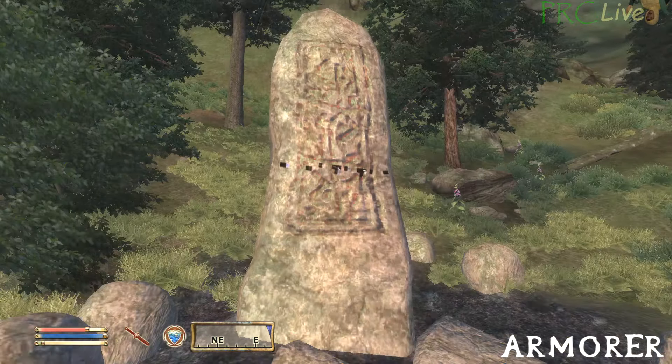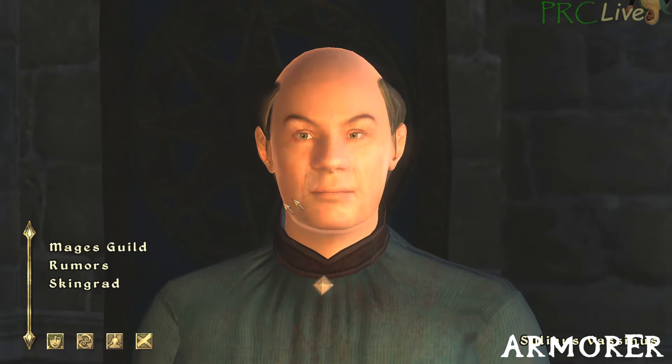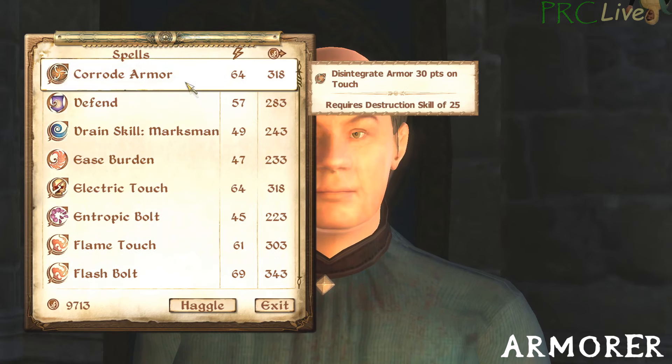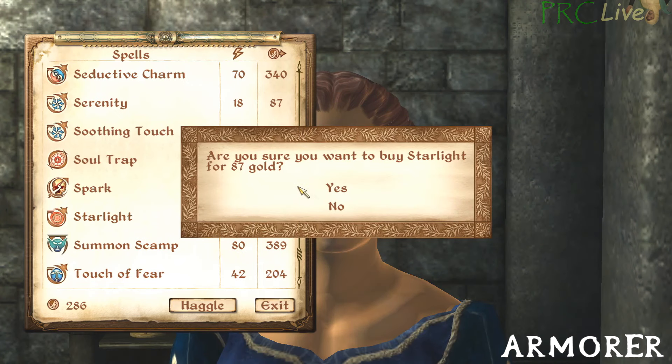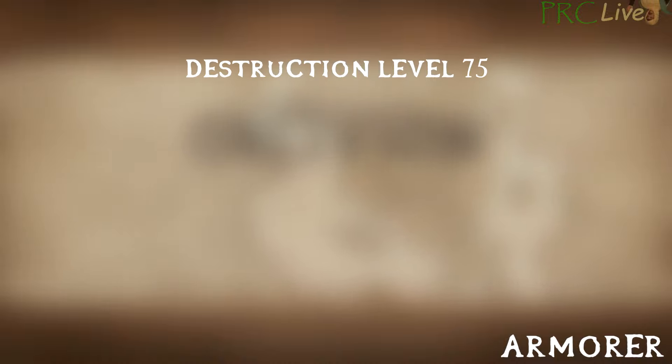Fortify Magicka can be learned from activating the Mage Stone very south of Chadenhall. Drain Skill and Disintegrate Armor can be learned by buying Drain Skill Illusion and Corrode Armor from Salinus Vassinus in the Skingrad Mage's Guild. Light can be learned by buying Starlight from Delphine Gend in the Breville Mage's Guild. To learn the Disintegrate Armor effect, you'll need to be at least level 25 in destruction, and the spell you'll be creating will require level 75 destruction to cast.